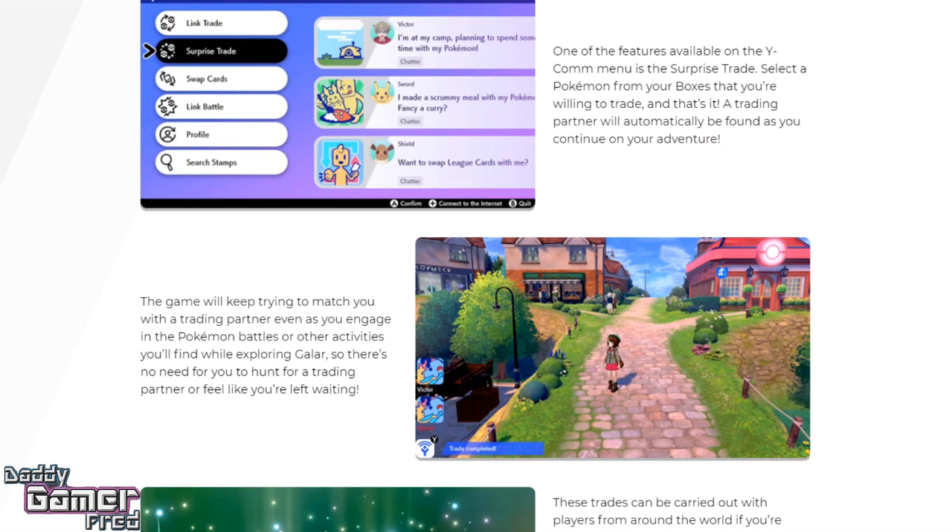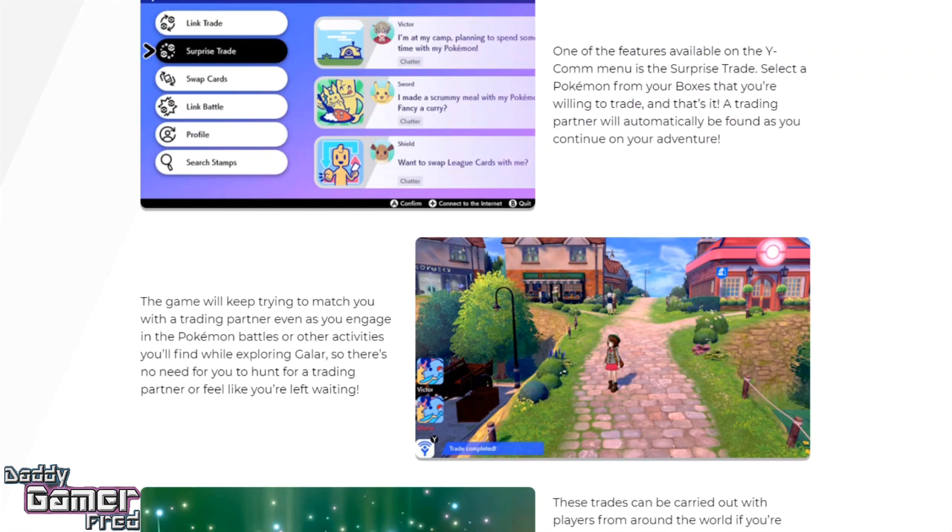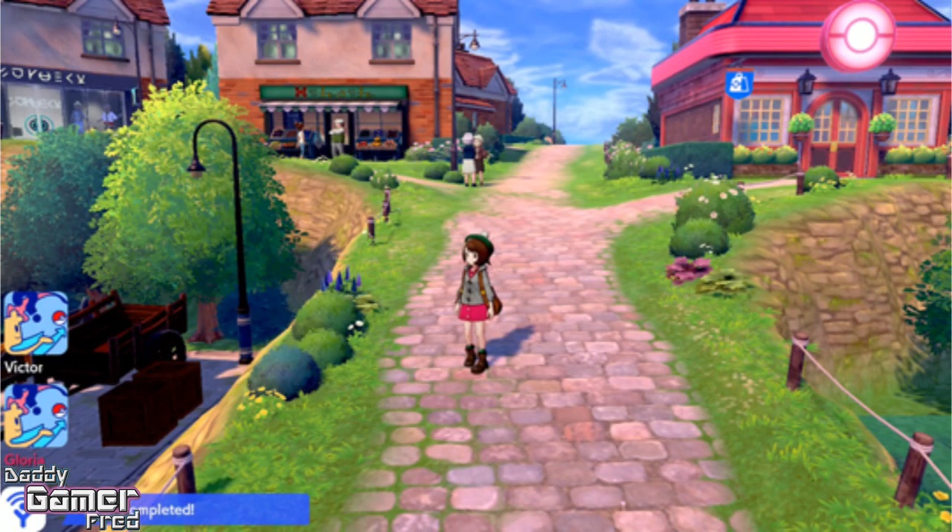One of the features available on the Y-Comm menu is the surprise trade. You select a pokemon from your boxes that you are willing to trade, and that's it — a trade partner will automatically be found as you continue your adventure. You'll be able to select a pokemon you want to surprise trade, go on about your business, and then once that pokemon gets pulled into the surprise trade system, it will be traded.